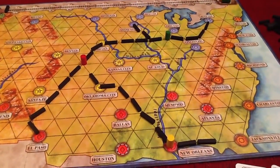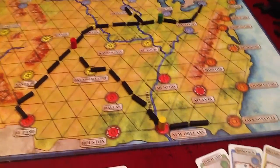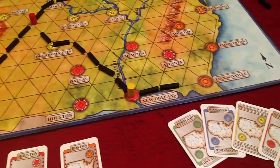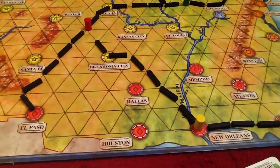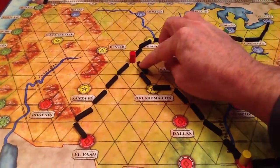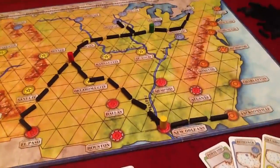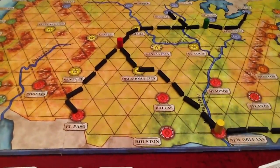The game starts where most players are typically in isolation, developing their track. I'm connecting Jacksonville, New Orleans, Oklahoma City — doing pretty good. The key to the game is that once I connect to other people's track, I can use their track. So connecting my second piece there gives me access to the whole network, which is very important, because I'm off to Bismarck — way up there — and I can use the other players' track.